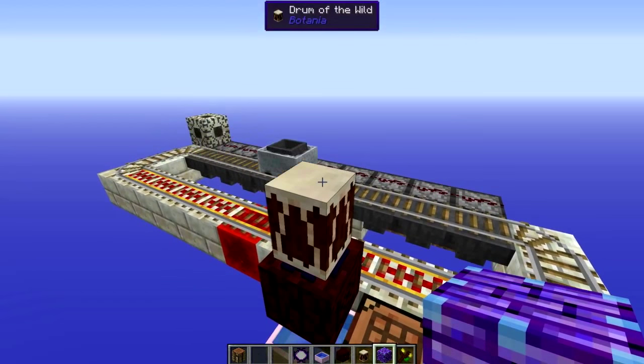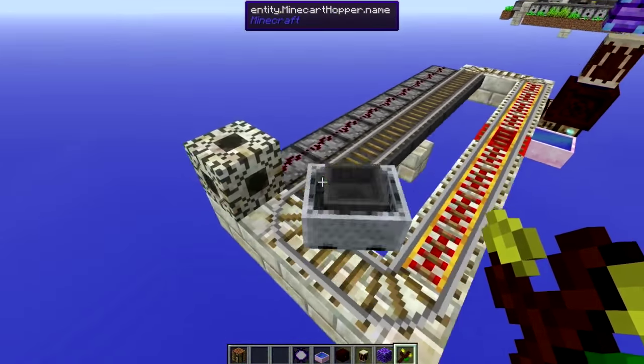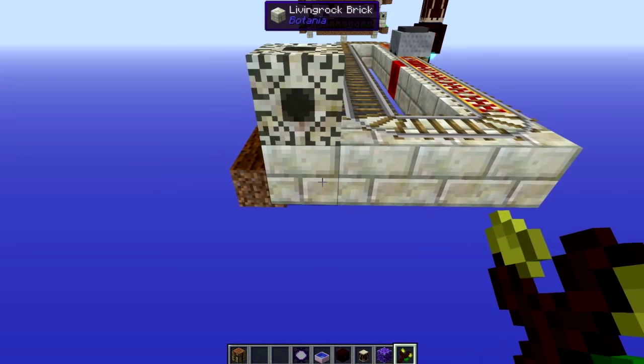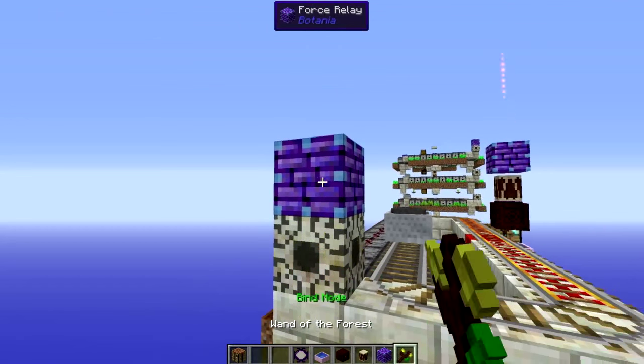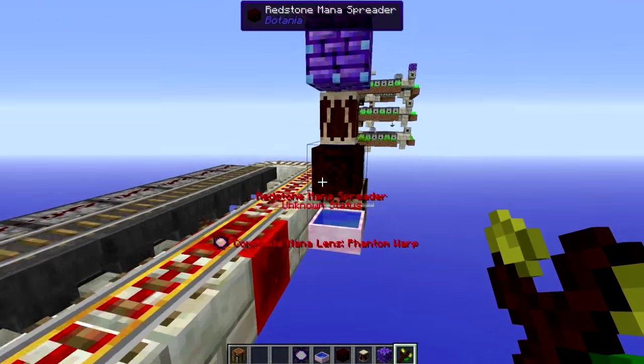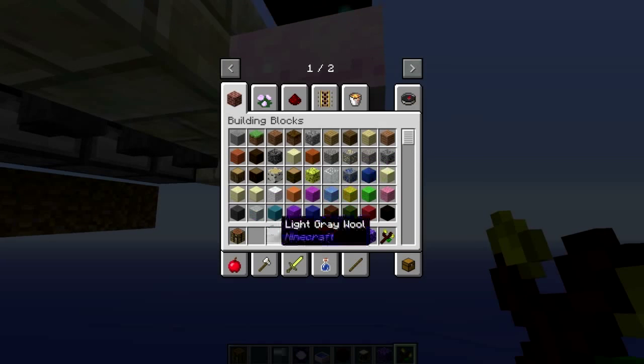Now put your force relays down. Place a force relay here and right click on that. Then come around to the mana detector and right click the block below that — those should now be both connected. Then on top of the mana detector place another force relay and right click on that. Then come below the mana pool, put a block down, and right click on that so that they are all connected.